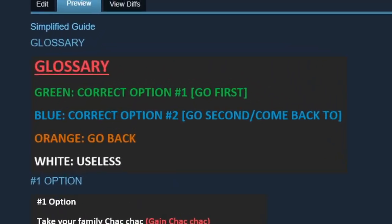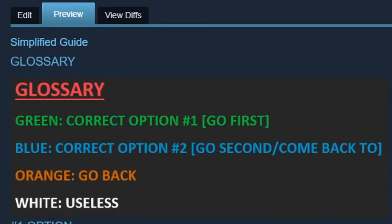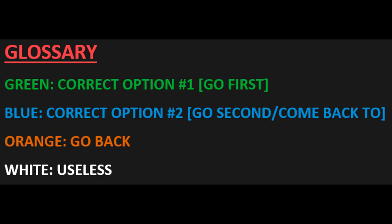So to start with the guide, we go ahead and check out the glossary here, which explains how to read this guide. For example, green is the correct answer, the first to go for. Blue is the second answer that you have to go for afterwards or come back to. Then we have orange, which is the ability to go back to a previous choice — kinda useless. We have also white, which is a very useless choice that we shouldn't even think about.